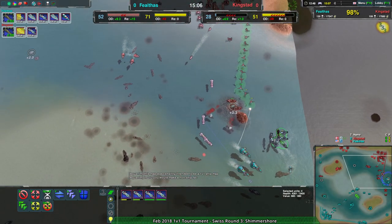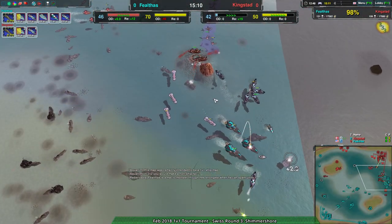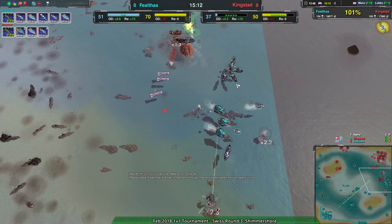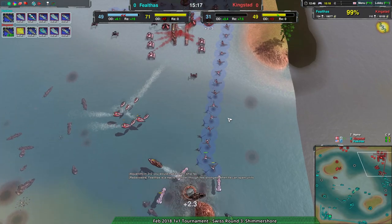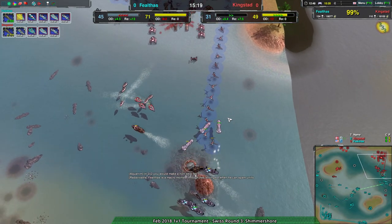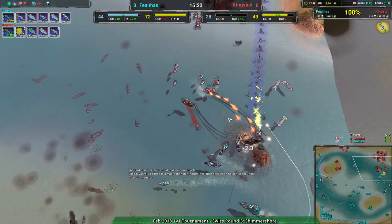The corsairs don't get stopped as much, but there are reinforcements in the center - if the corsairs go down, more will replace them. All mariners almost gone - this is very very bad for Kingstead.